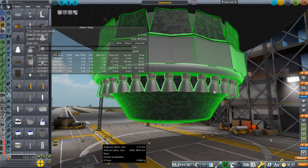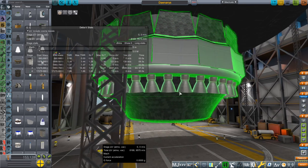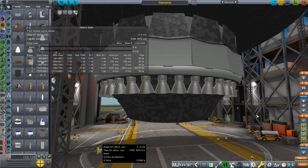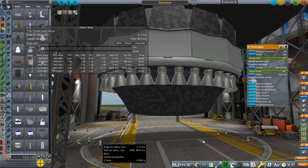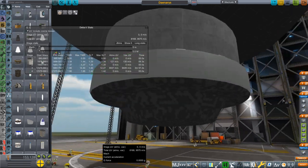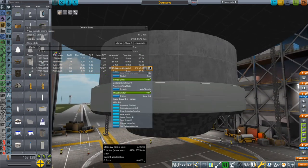At sea level, it'll get optimized sea-level specific impulse because it basically operates at this nozzle ratio up here, but then in vacuum it gets some benefit from the spike. This particular part that I designed also has a shield to cover up all of that business so that when it comes back down, because it is an SSTO that we want to recover, that will all be protected.